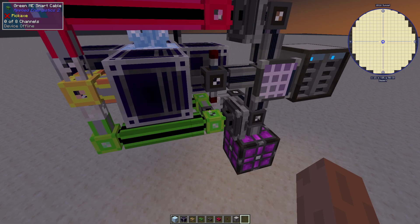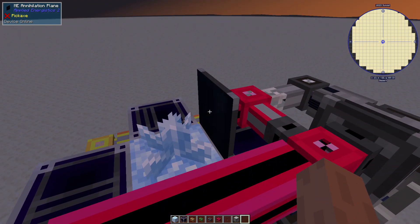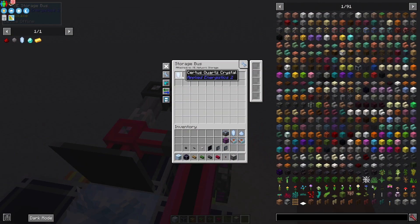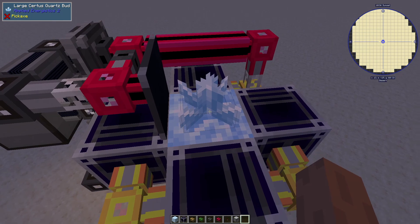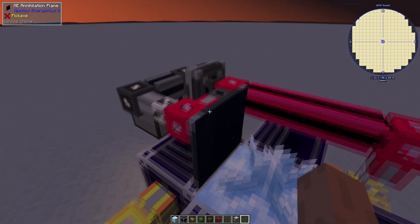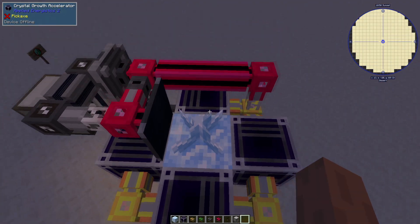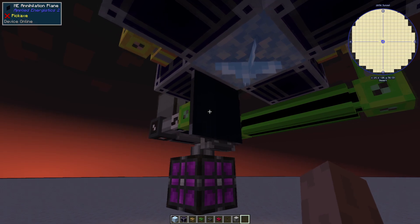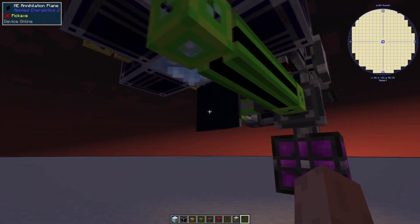Same thing on the green. Also note that annihilation planes can't be filtered, so the filtering has to be done on the matching storage bus side. So here we want Certus Quartz, so I put it in there. This bud will only give you Certus Quartz Dust if you break it small, and it will only give you Certus Quartz if you break the fully grown one. Because it only will put Certus Quartz in here, this annihilation plane will not attempt to break the small Certus Quartz buds until they're fully grown. On the bottom side we can filter by dust, and it will just import the bud as soon as it spawns and turn it into dust.